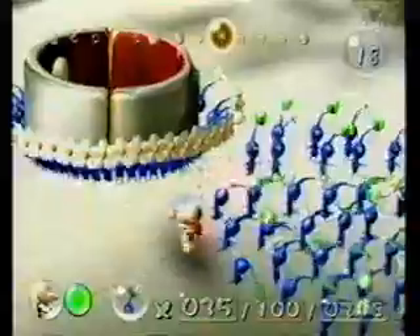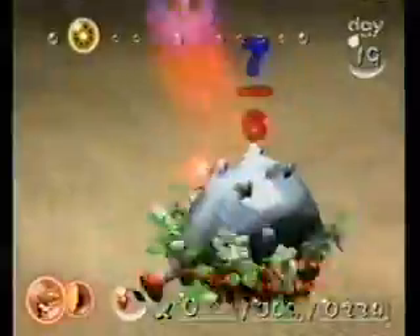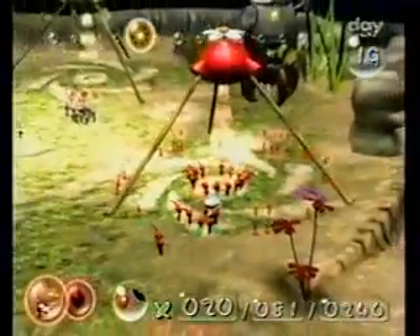Sun up to sundown, you command your posse of Pikmin around the planet, gathering ship parts, battling enemies, and dragging your defeated foes back to make more Pikmin. Better get them all in before sundown, though.